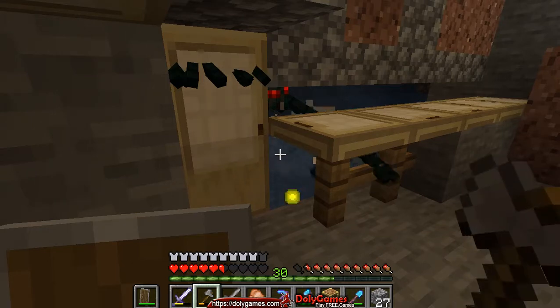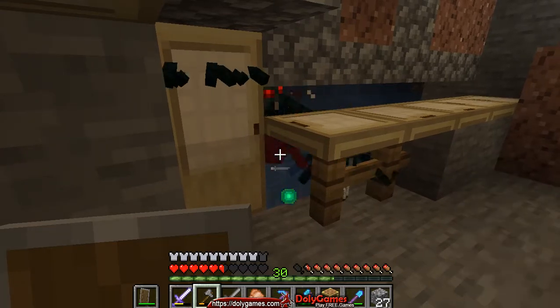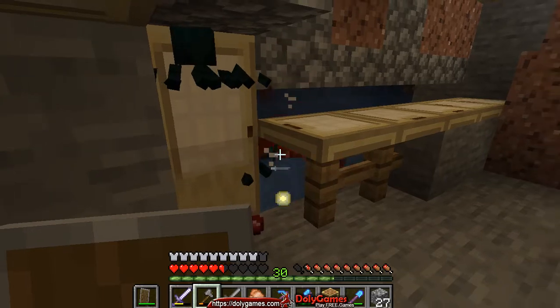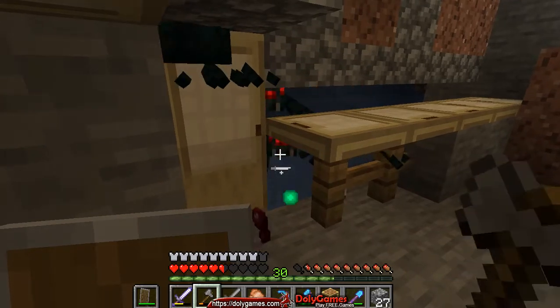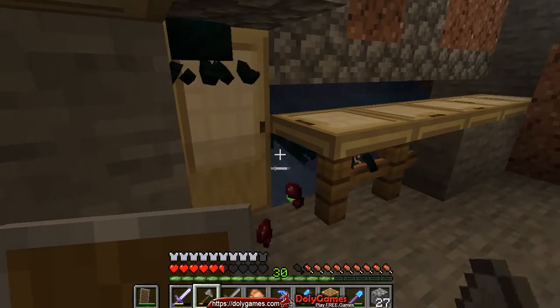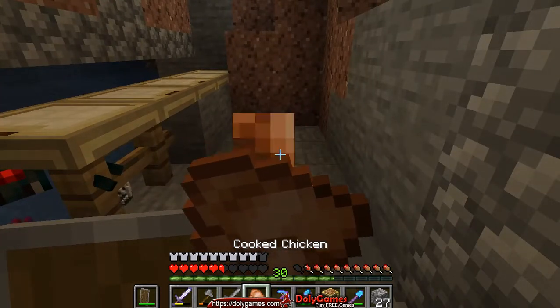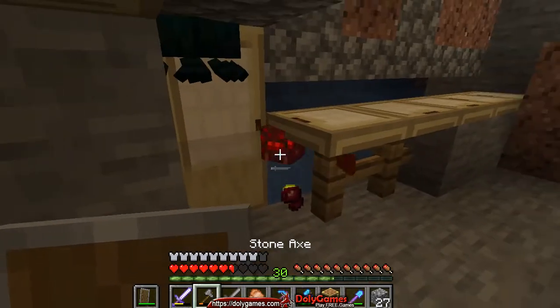Maybe two trapdoors — one over there and one over there instead of one door — perhaps that can fix the problem. But otherwise it's a good experience and a ton of items, we'll have a look at our bag in a moment. We'll take just one more load because the axe does a lot of damage but it loads very slow — that's the problem with axes.